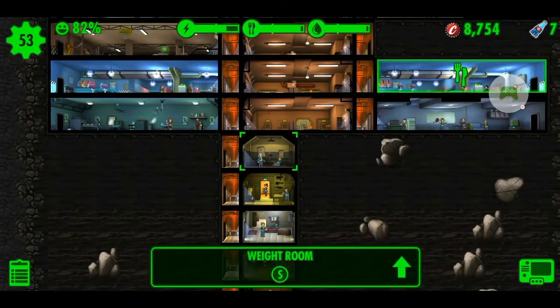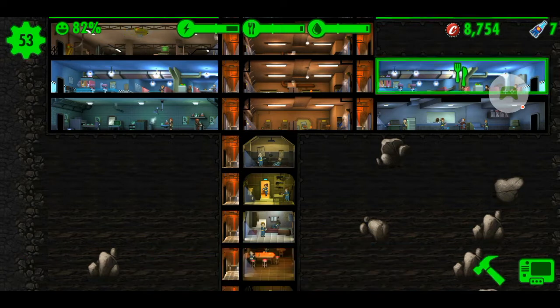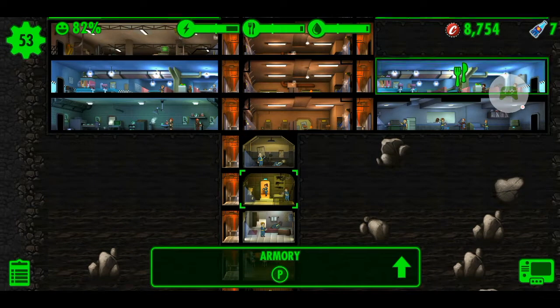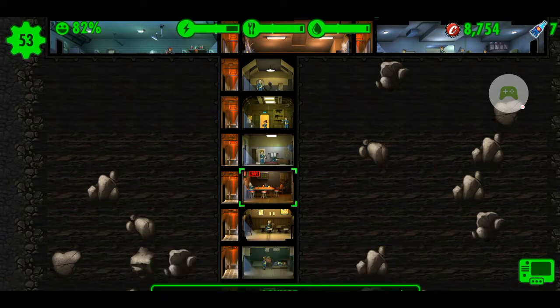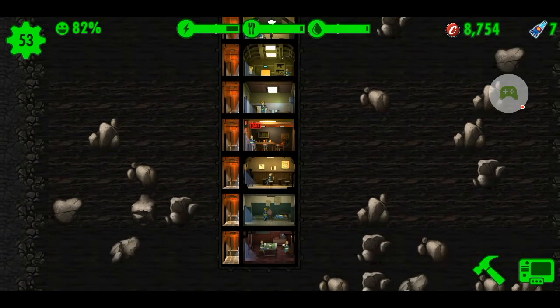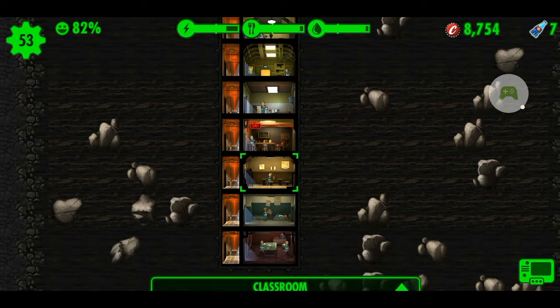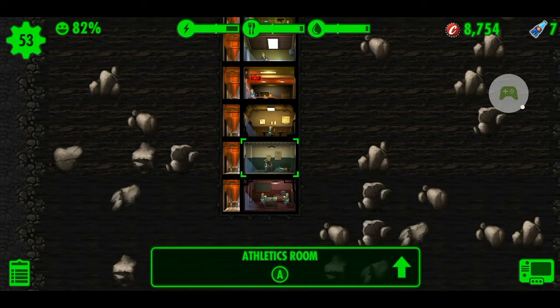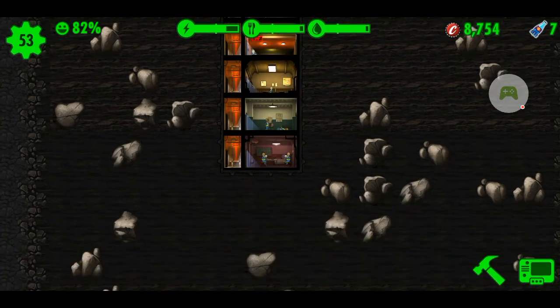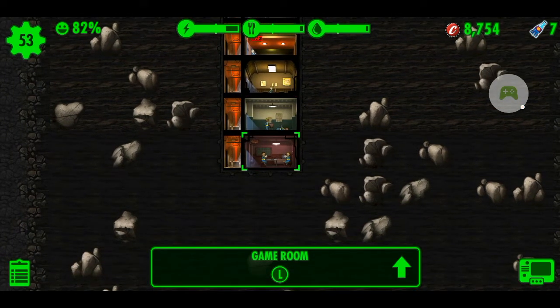Now let's go to the training rooms. Weight room for Strength. Armory for Perception. Fitness room for Endurance. Lounge for Charisma. Classroom for Intelligence, of course. Athletics room for Agility. And lastly, game room for Luck.